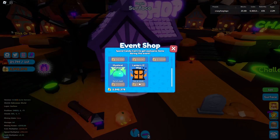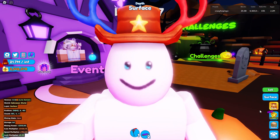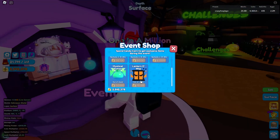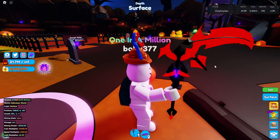I'm telling you, all you gotta do is buy these event pets and you'll be sorted with candy corn most of the time. These event pets are so much better than anything you can hatch from these eggs — apart from maybe the secret.